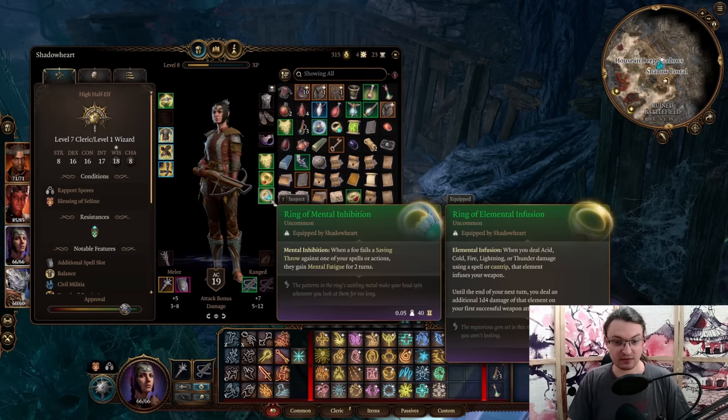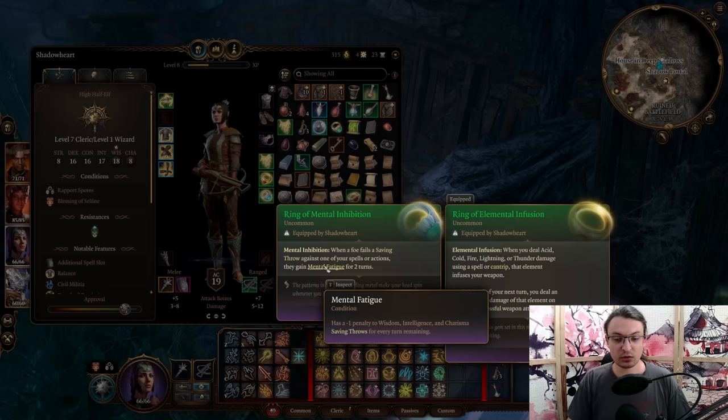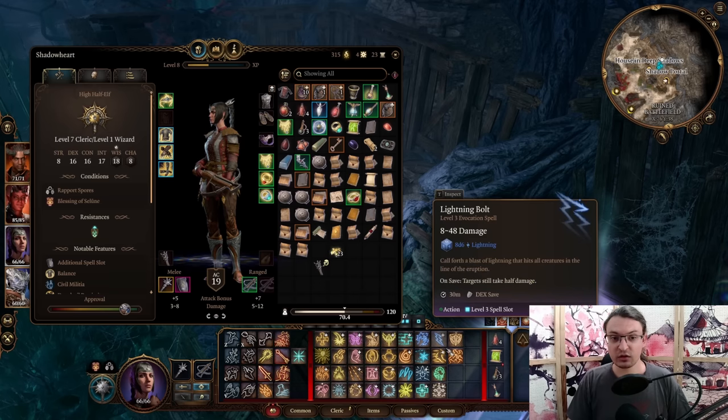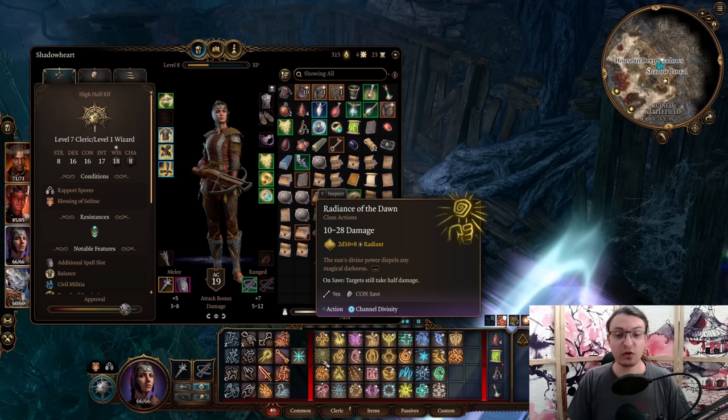The next item is the Ring of Mental Inhibition. On a failed saving throw against one of your spells, enemies gain Mental Fatigue for two turns. Mental Fatigue gives them a minus 1 penalty to Wisdom, Intelligence, and Charisma saving throws for every turn remaining — so minus 2 on the first turn and minus 1 on the second. Since we are using a lot of AoE, this will debuff enemies and make it easier to hit them with further AoEs.